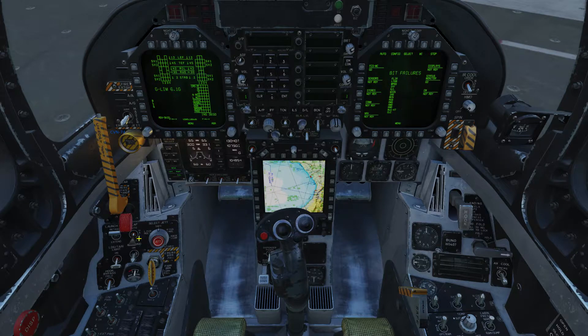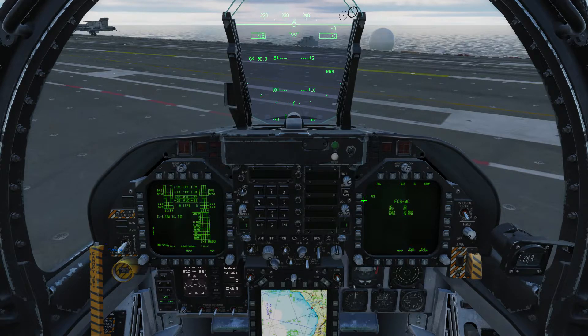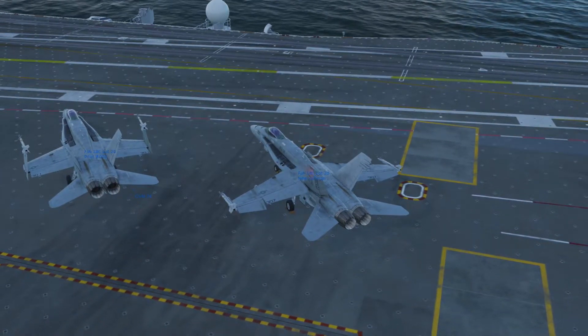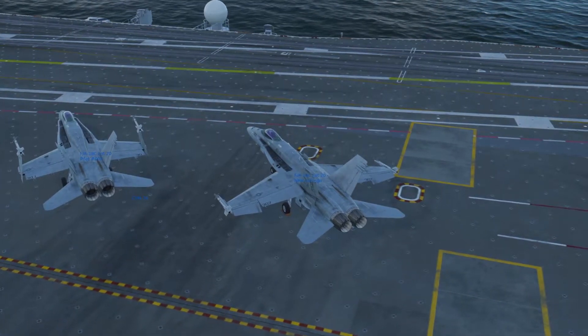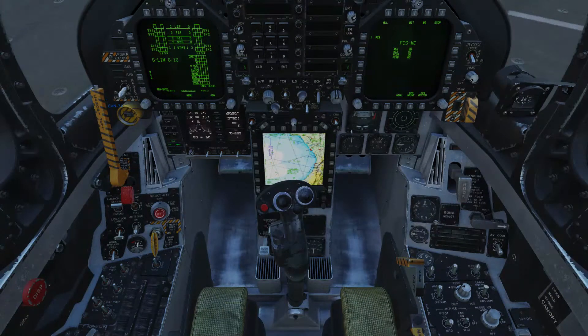We're now going to set the flaps to up/auto with two right clicks on the flap switch. We'll head over to the built-in test screen and click the FCS soft key. We're going to hold down the hot key here, which is Y, but the physical switch is located to the right of the pilot seat if you want to hold that down instead. While holding that hot key, click the FCS soft key on the right digital display — this runs the control system self-test.